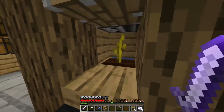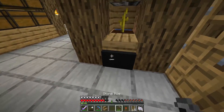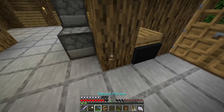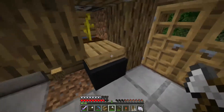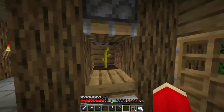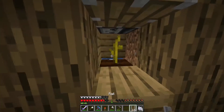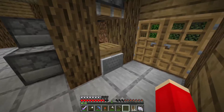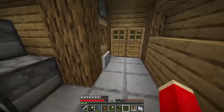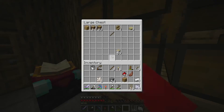The hopper minecart is going to pick it up. The only problem is I can't access the hopper minecart, so we gotta do something about that. There we go — we now have a little melon farm. Every time that melon grows into a melon, we will get ourselves melons in here. I'm pretty sure this works while I'm AFK or offline. I'm not 100% sure though, so I'll let you know in the next episode.